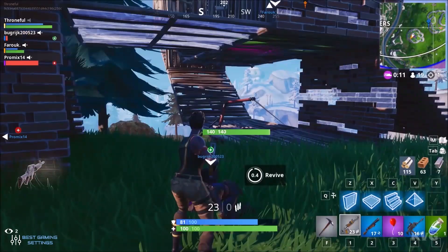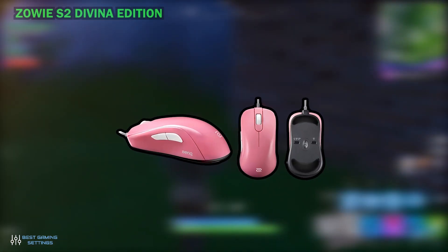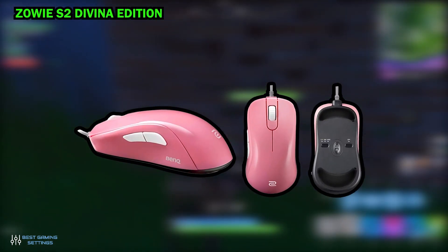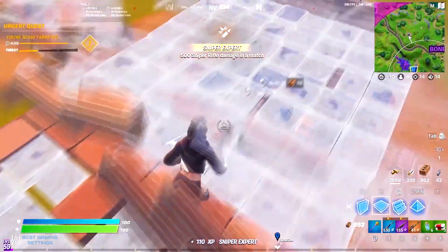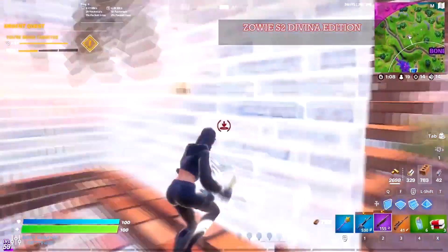Let's start with the mouse first. He uses the Zowie S2 Divina Edition mouse. Now let's take a look at the different settings of the mouse. We got these settings from his various videos and interviews. DPI: 800.